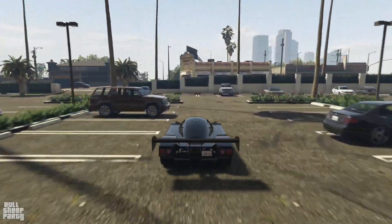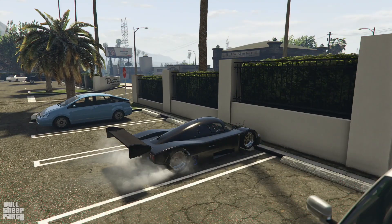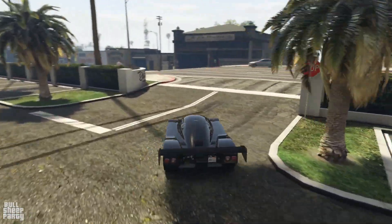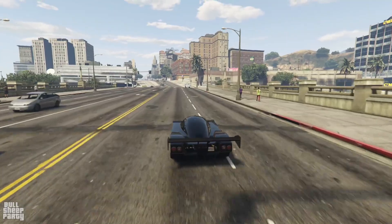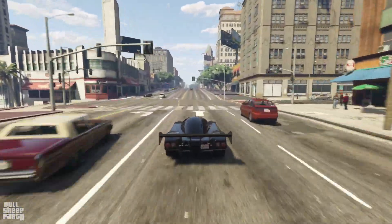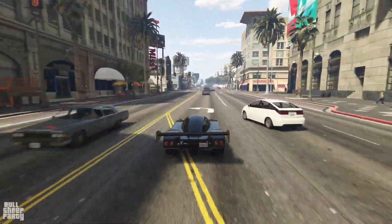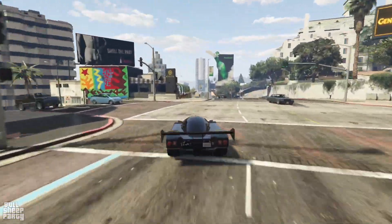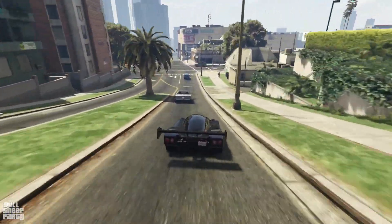On to Los Santos Customs, and on our way there I'm gonna be sharing my thoughts and impressions of the stock version of this masterpiece. First, what type of drivetrain it has — no surprises here, it's a rear wheel drive vehicle, which I believe is also the type of drivetrain the original uses, the Mercedes C11, in case you're not aware of the real world version of this car. So far so good — the handling actually handles quite nicely for a rear wheel drive vehicle.